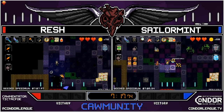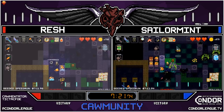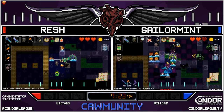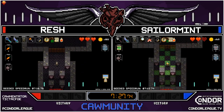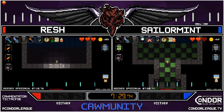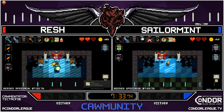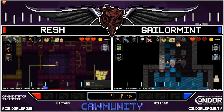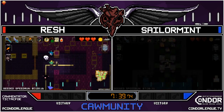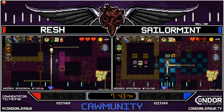Excellent use of the freeze spell by Rush — caught by a little bit of a swarm, decides to freeze and take care of it. Sailor Mint is catching up — almost in the same room. Rush opens all these boxes finding all the goodies and does find a third bomb. Both racers are now down to the Core Riff fight at the same time. Rush has a backpack full of carrots — amazing. Both racers freeze Core Riff, taking it down with ease. Down to 5-1.